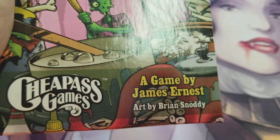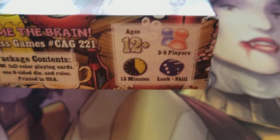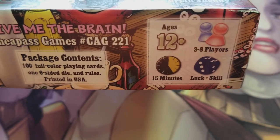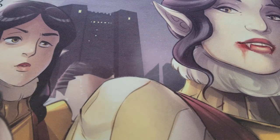There's lots of cute artwork on the cover and on the cards. It's a quick playing game, for ages 12 and up, 3 to 8 players, 15 minutes, and it's a luck and skill based game. You get a hundred full color playing cards and a six-sided die, plus your rules of course.